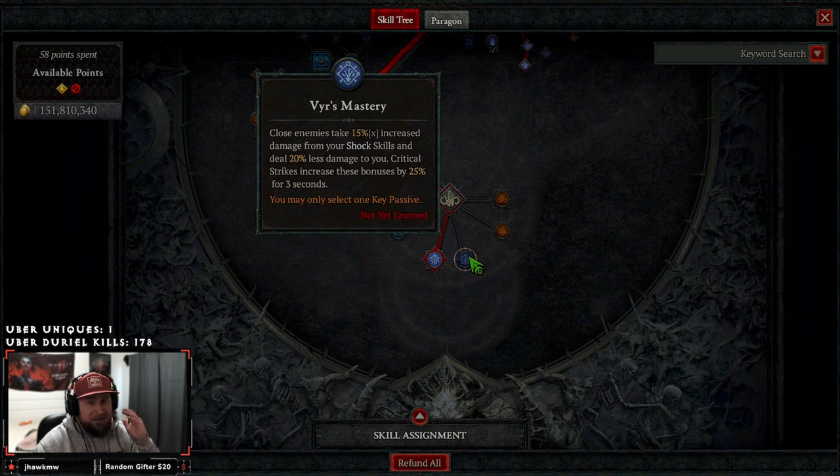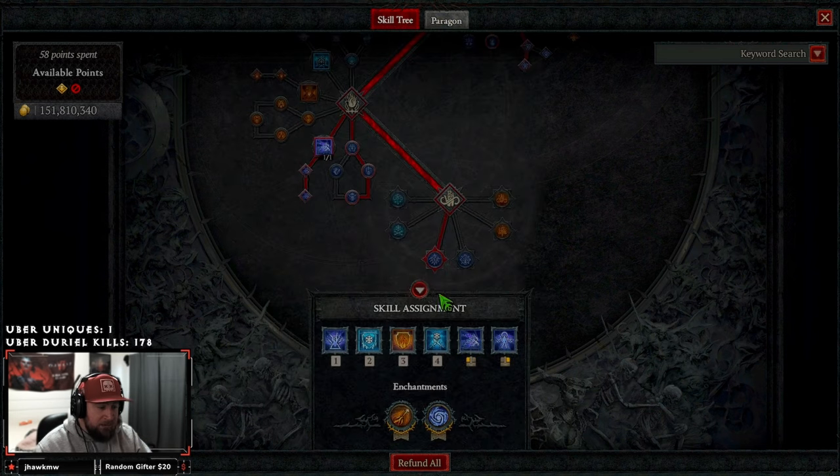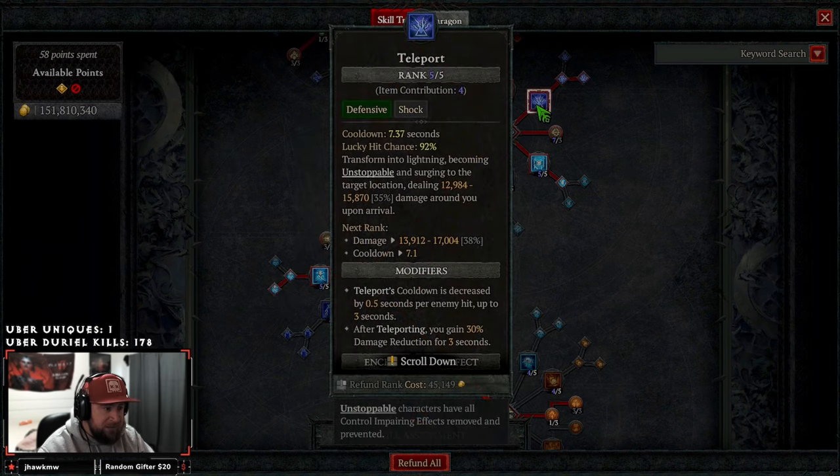For the key passive, Veer's Mastery is what we'd normally take, but right now in Diablo 4 it's still bugged and not working. As soon as it's fixed we'll take Veer's Mastery — close enemies would deal increased damage and deal less damage to us. In the meantime we're running Overflowing Energy, which is the reason we're doing the Ball Lightning enchantment variant. Each time Crackling Energy hits an additional enemy, our shock skill cooldowns are reduced, helping with Teleport and Unstable Currents. Once Veer's is fixed we'll swap back.